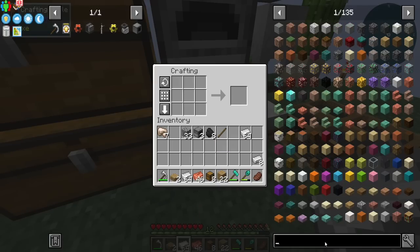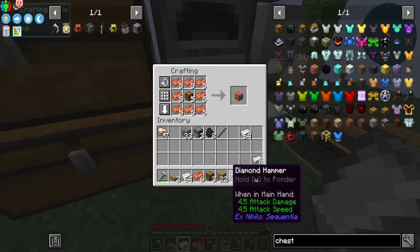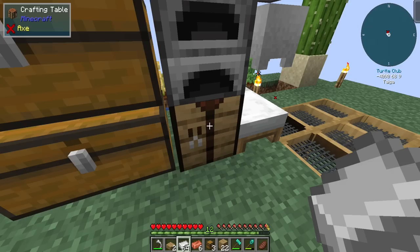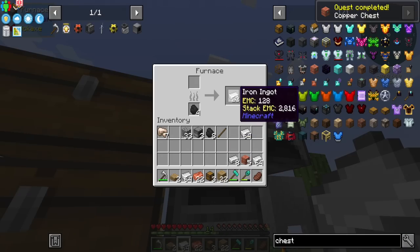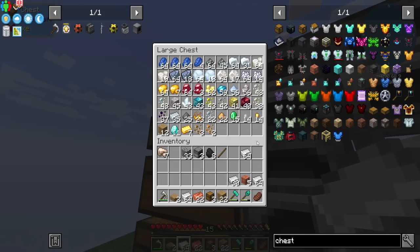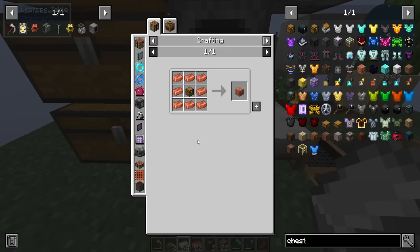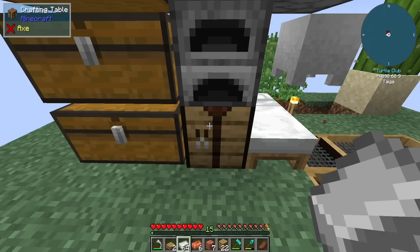Let's look up copper chests. It's pretty simple — you just surround it. I want to have a three by three of chests, that's the goal. We clearly don't have enough right now, but we can get closer to it. We just need two more chests, which is great.